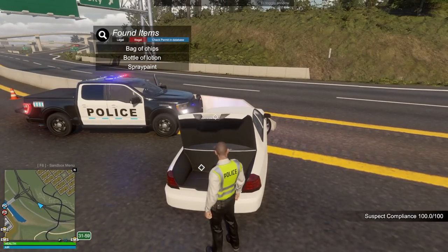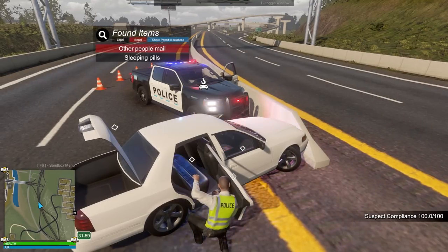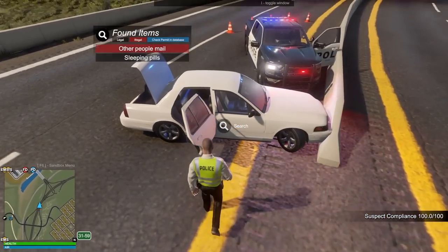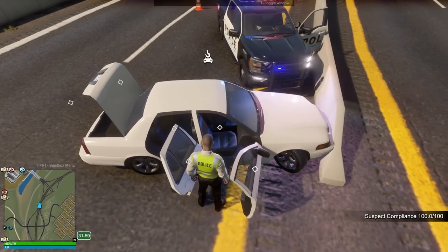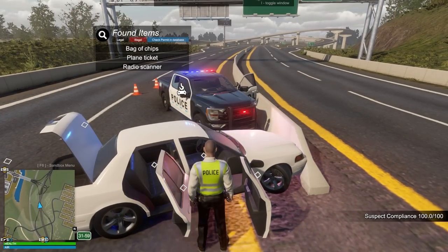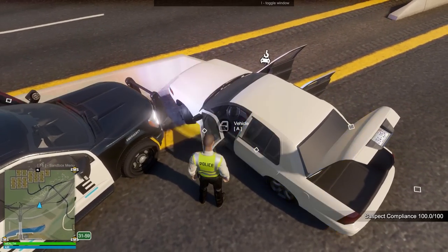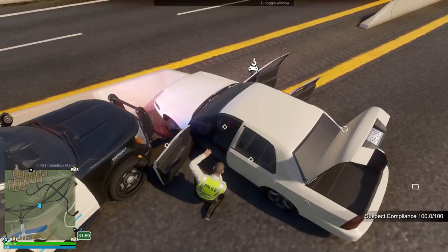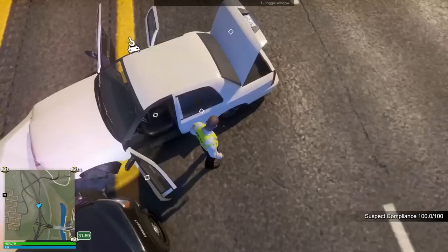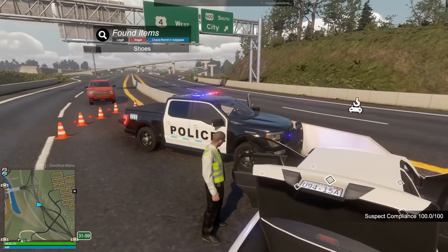She's gonna rack up the charges. Bottle of chips, bottle of lotion, spray paint — okay, nothing there. Going over the back seat — she's got other people's mail, which is illegal to have, so we got her on another charge. Let's see the other side: bag of chips, a plane ticket, a radio scanner. Let's search the driver's seat too. Bag of chips. There are different items in each seat so you have to go over every seat. Last one — just shoes. She mostly had other people's mail, which is obviously bad.